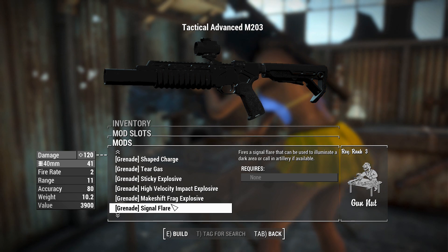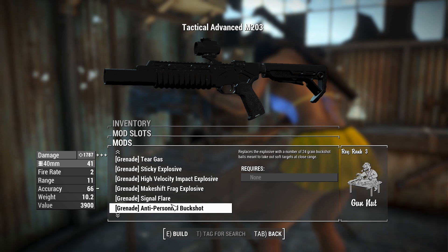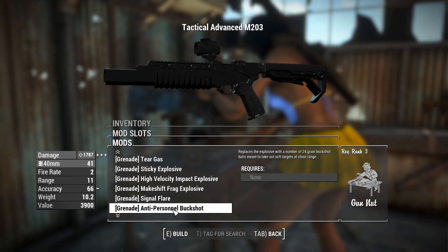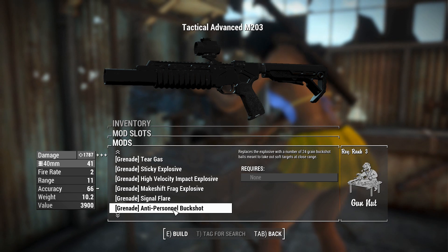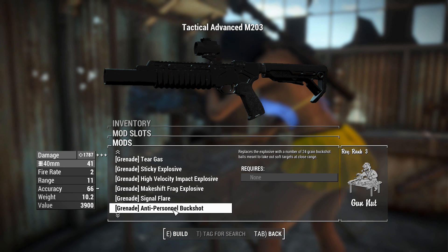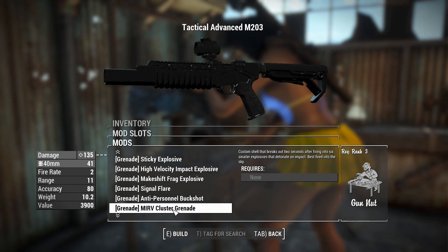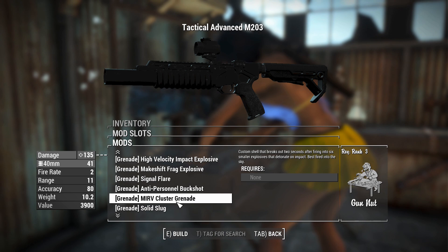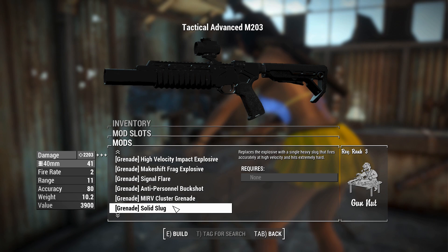There's a signal flare for artillery, or an illuminated flare to light a dark area. Anti-personnel buckshot actually sounds awesome — 24-grain buckshot. And then the explosive legendary effect means we'd have an incredibly powerful 40mm explosive buckshot. There's also a Merv cluster grenade — a bunch of grenades going off, big explosion, blanketing an area. And a solid slug — a 40mm slug. Really? 40mm? That's a big slug!